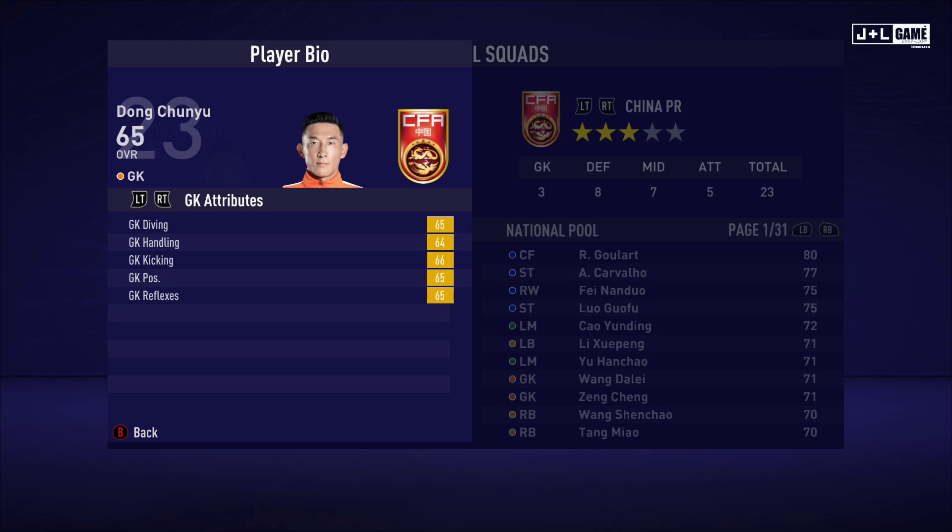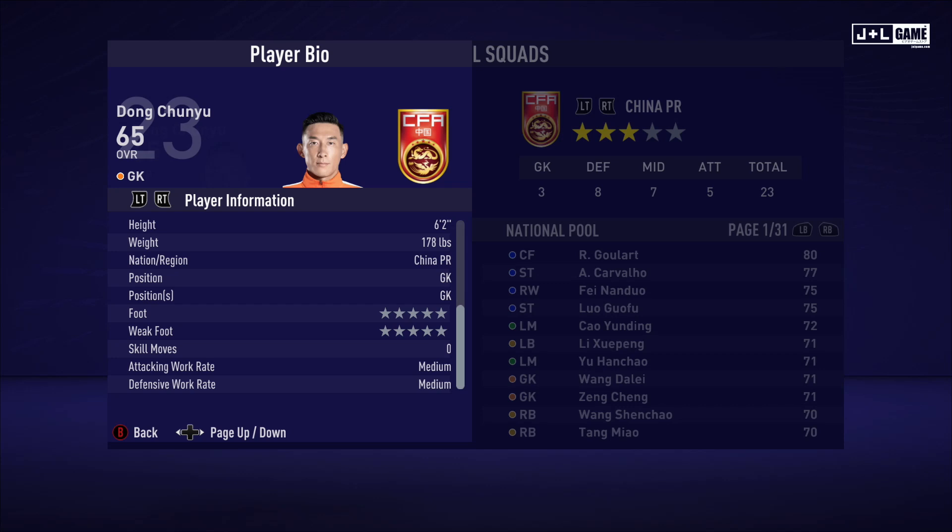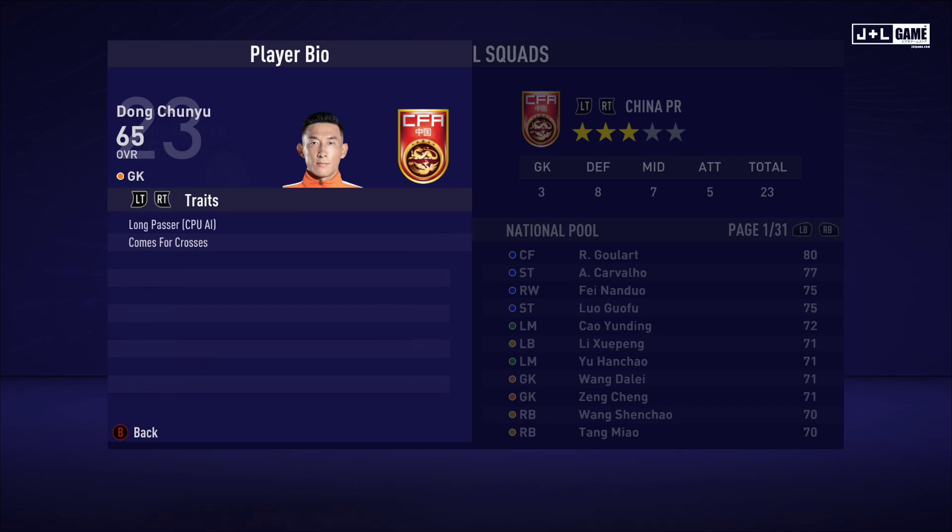Next up we have Dong Chunyu. His GK attributes are normal. His physical attributes are slightly above average. His mental attributes and skill attributes are also a little bit above average. His skill attributes are looking normal. This is his player information and his traits — two traits available.